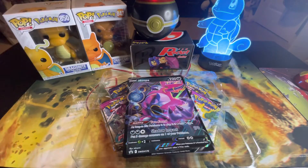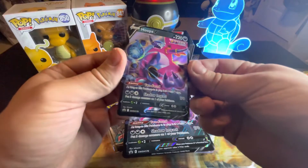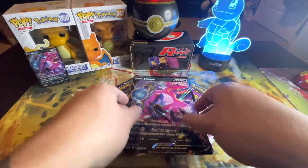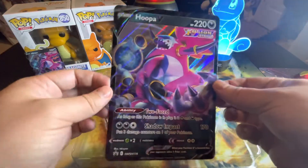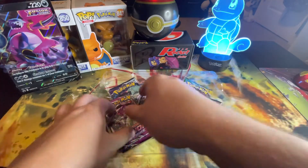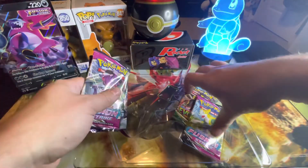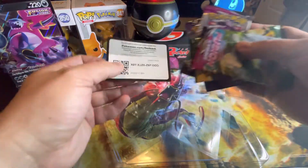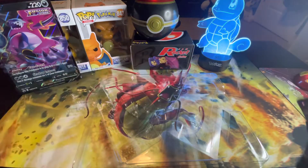Let's get this Hoopa box open. There's a nice looking Black Star promo card, and there's the jumbo card too. There's everything for the Hoopa V-Box - let's get that out of the way.